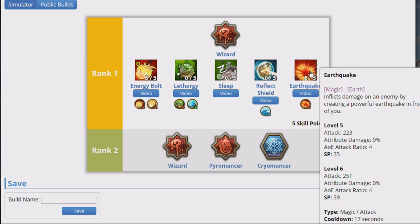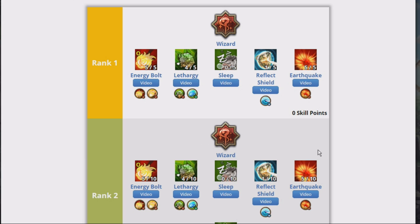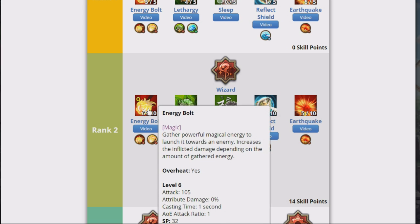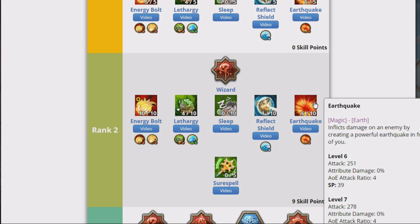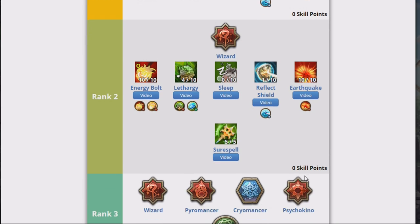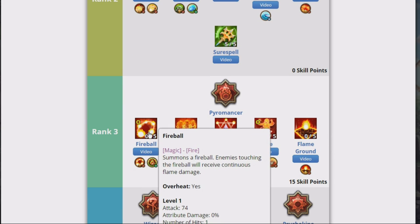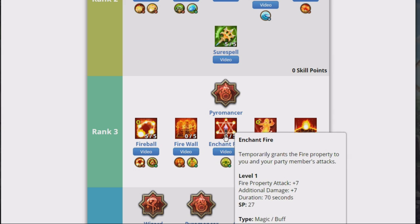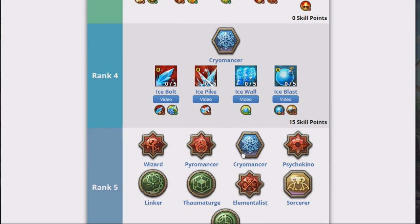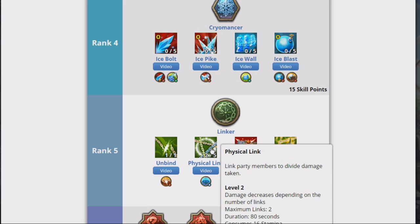These 15 levels also provide you with 15 skill points that you can spend on any of the skills available to that class. So for example, when you advance to the 2nd rank of wizard, you unlock one new ability called Sure Spell, and you also increase the maximum number of points you can invest in the previous rank skills to up to 10 instead of up to 5. So you could on rank 2 increase Lethargy to level 10, Earthquake to level 10, and take 5 points in Sure Spell. The points of one class can be used on all of its circles, so if you save up a bunch of points from circle 1 and 2, you can use them to max out circle 2 and circle 3 skills.